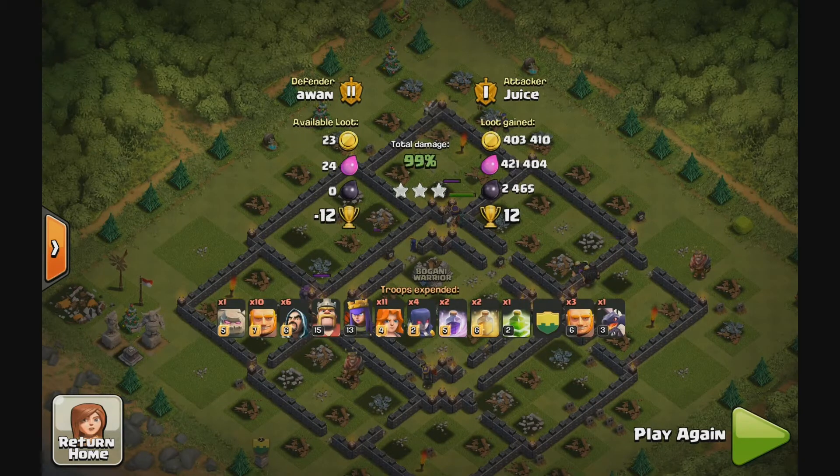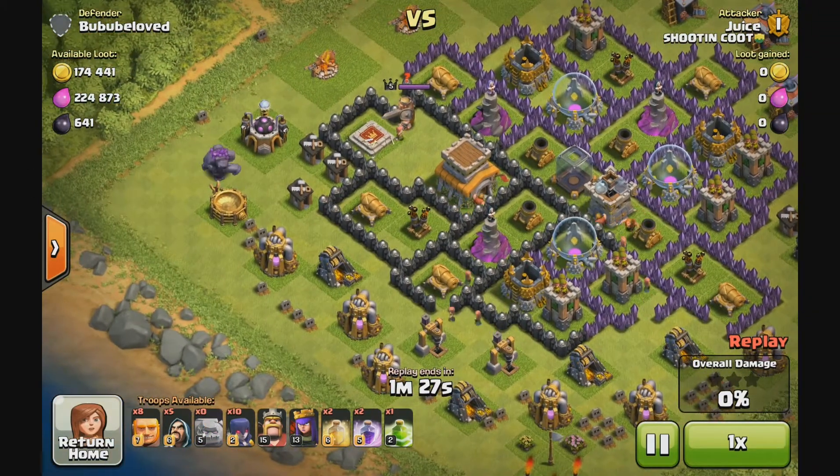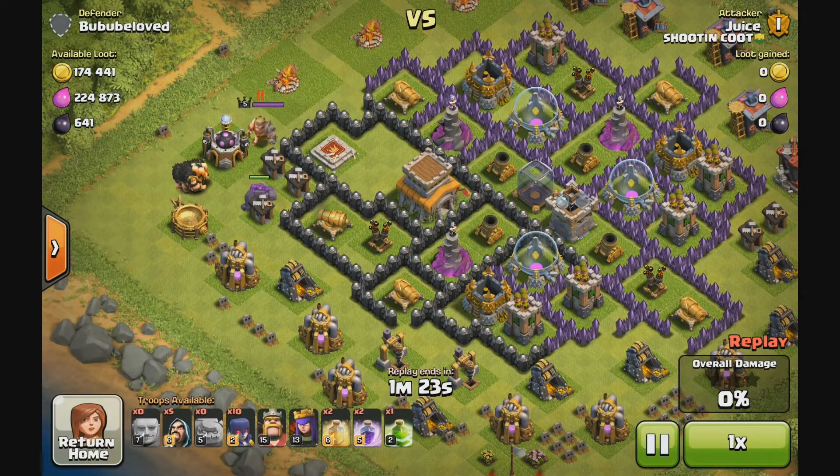This next attack, I'm using more Witches — I'm going to bring ten Witches along. I'm bringing Giants instead, no Valks. And I've got two Golems coming along for the ride this time. Only bringing five Wizards, and I'm really just using those five Wizards to try to help clean things out around the outside there.